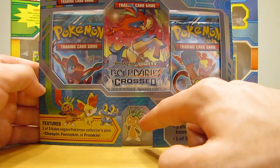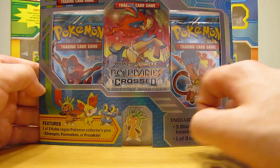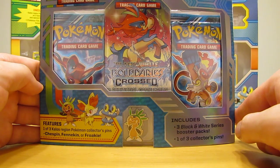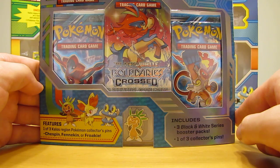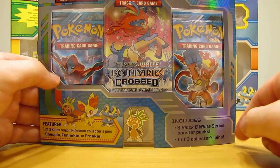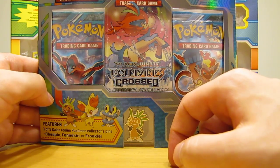My local Target only had the Chespin, so I'll have to go to Walmart or other town's Targets to see if they have a Fennekin or a Froakie pin in stock. But this blister pack contains three booster packs and then the Chespin pin.